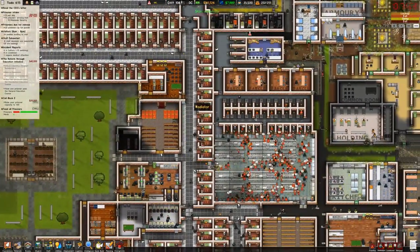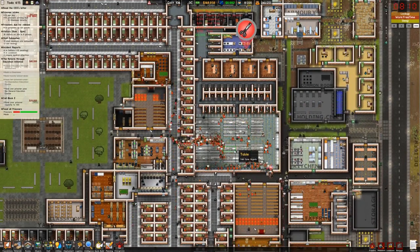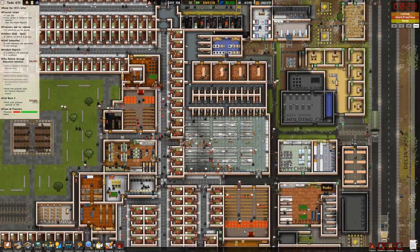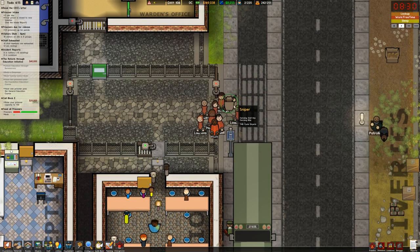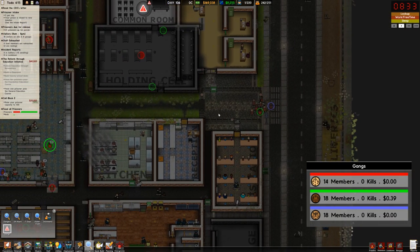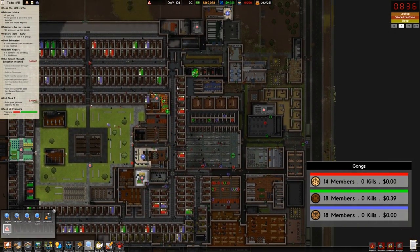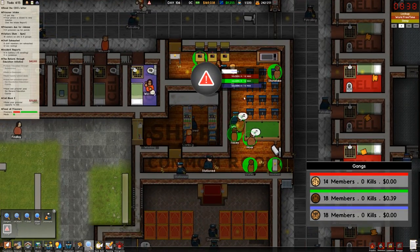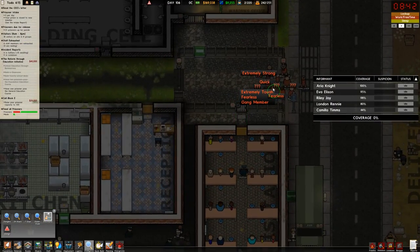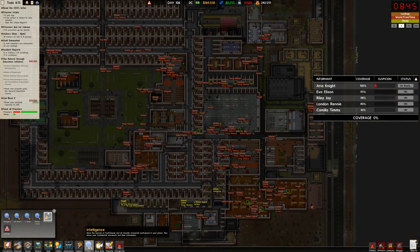The prison's been going fairly smooth. We have an intake happening right now - another 10 prisoners coming in, which should pretty much max me out to where I want to be, so I'm not going to take any more after that. We've got some more prisoners - looks like we've got some gang members as well. That's a lieutenant. The leader's up there. We're still going to contest this area, so that's good. I want to get my informants to tell me who these people are, so let's grab Aria.